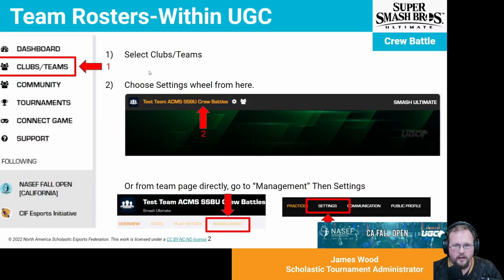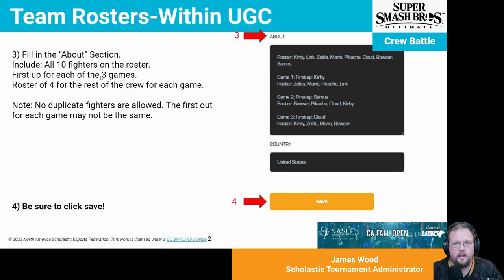Within the UGC platform, you're going to set up your crew battle roster. Navigate to Clubs and Teams, click on the settings wheel at the top. If you're on the team page, you can also go to the management page and then Settings. Afterward, you're going to fill in the About section where you list a full roster of players. You don't need any player names, just the fighters that they're playing. Your roster can list all up to ten players that will be on your crew.